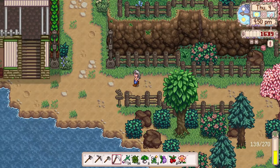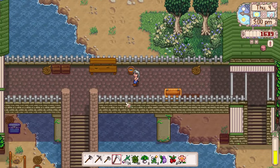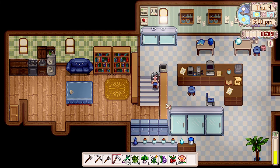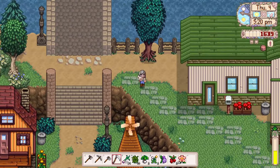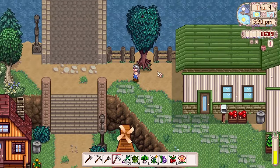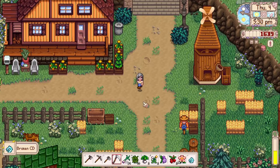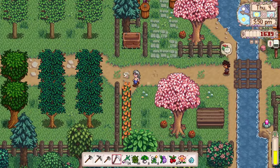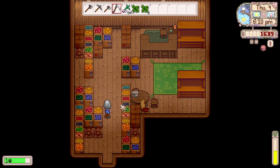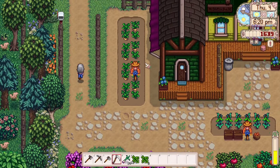Up here there's a scientific lab where a scientist works — he's not here right now, but this is his workspace. We check a trash can with no luck today. Down here there's another farm and an orchard area. They do sell saplings here, but no one is around at the moment, so we'll have to come back another time.